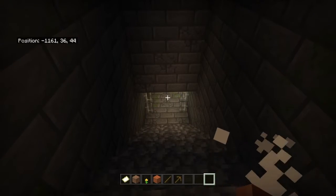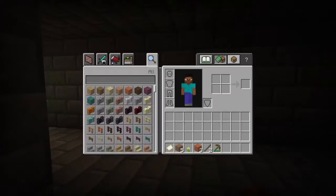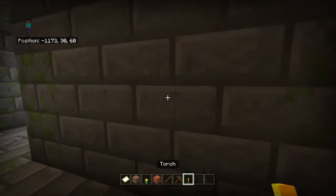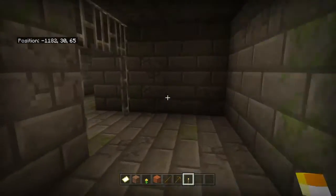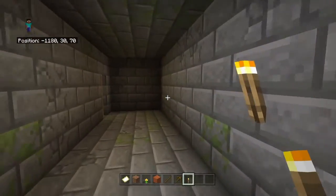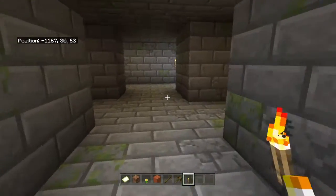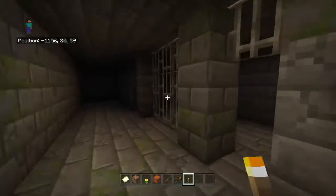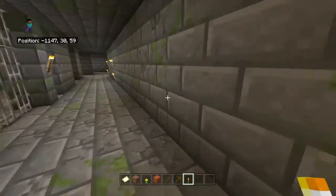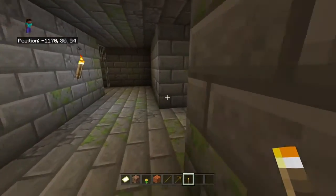Just be careful of these things. Now you just want to go around and find your portal. Remember, not every single stronghold is going to be the same. Just keep something on you so you know where you are, because I don't want any player loot getting lost. These places are very big.